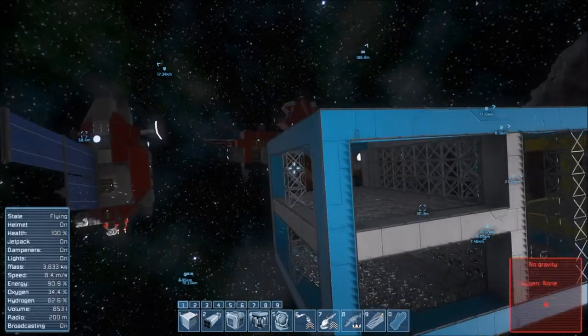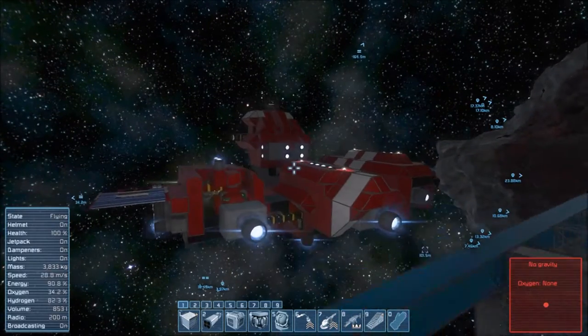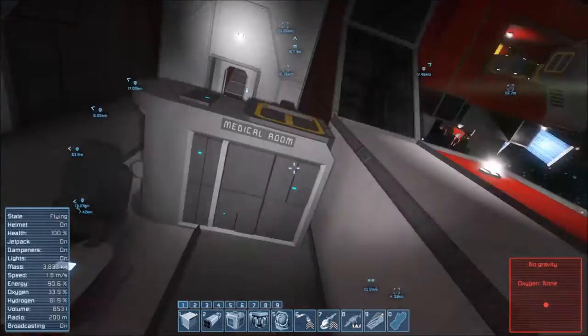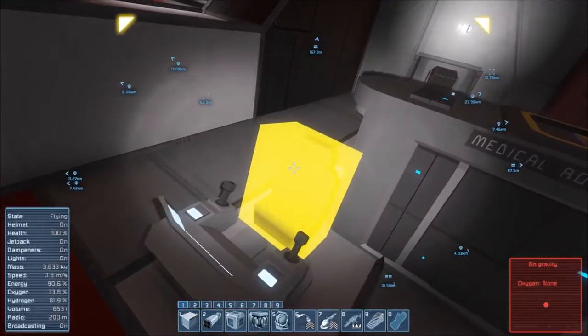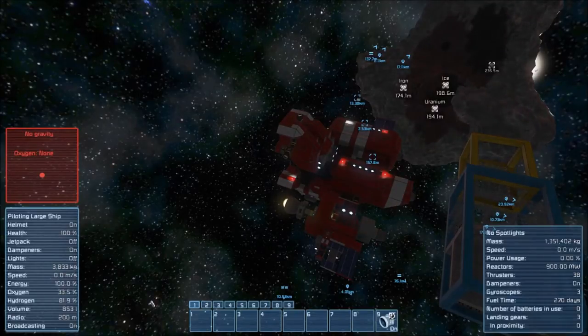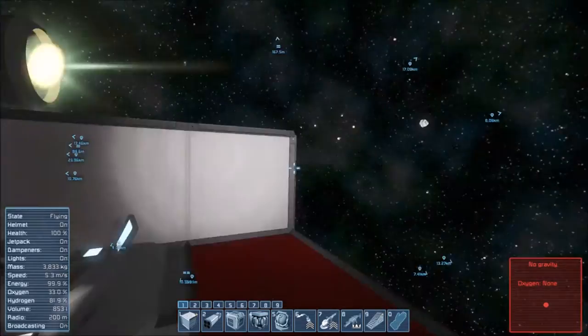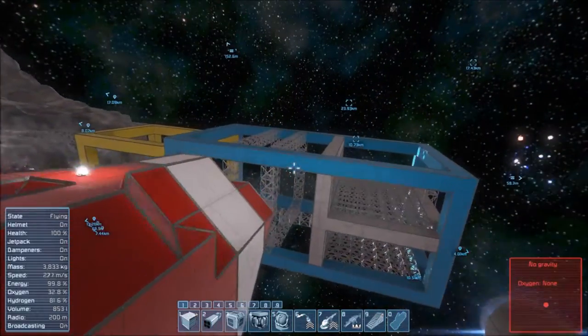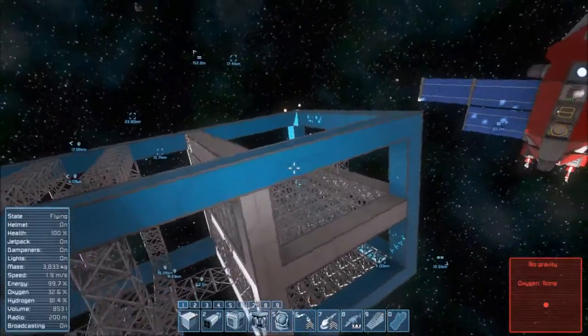If we look at the red ship right now, the red ship is a mass of something. Going into the cockpit — it's going to be heavier than the ship I'm building because the ship I'm building is better. So that's 1.3 — killer mega gigagrams — so that's 1.3 million kilograms. And this one, I don't know because we don't have a cockpit on.